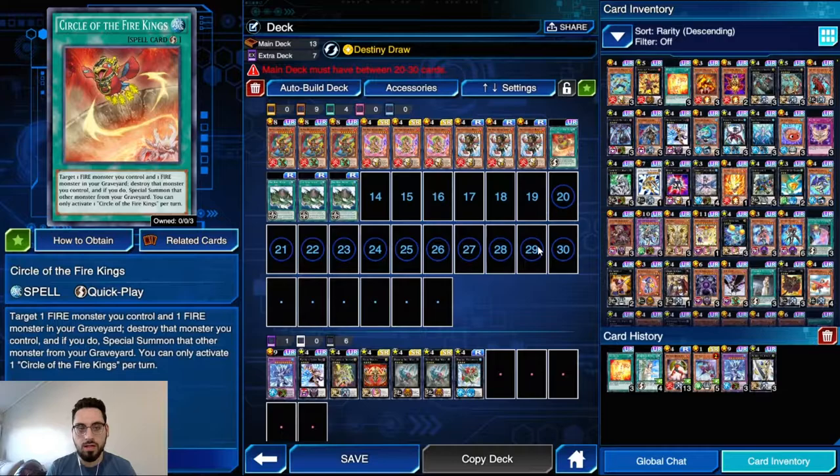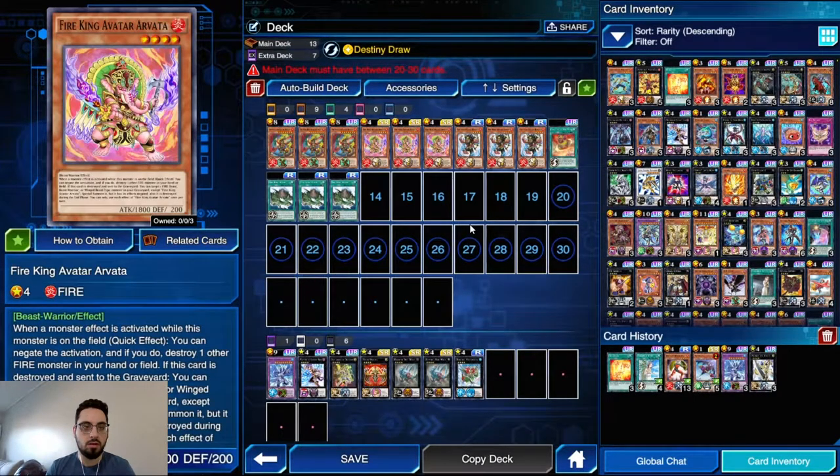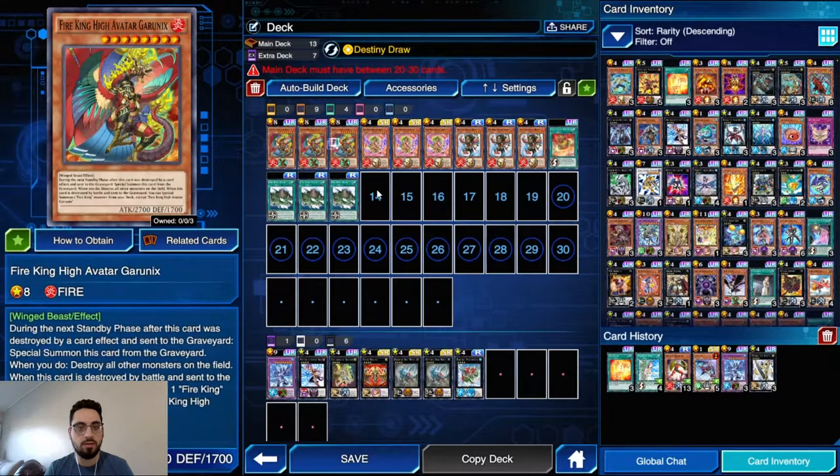Circle is searchable with Barong and it bricks turn one, so it's a great card to have later game because you can dodge stuff with it, you can attack multiple times by destroying Arvada with it, you can summon back something from the grave, and then the Arvada that you destroyed summons back another something from the grave. So if you have Arvada on field and in grave and a Garunix, you can attack with Arvada in the battle phase, Circle on Arvada, summon back the Arvada in the grave, and then that Arvada summons back the Garunix, then attack for 4500.